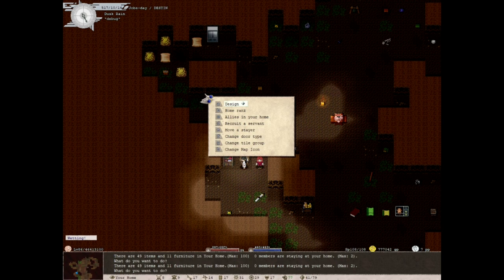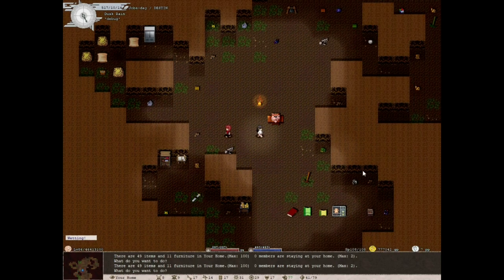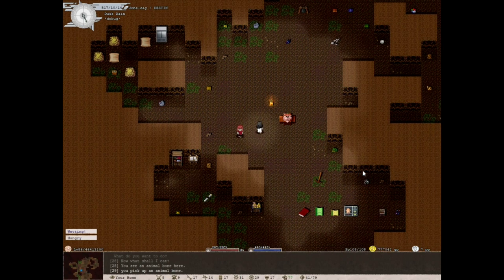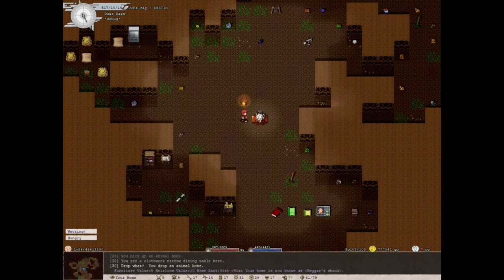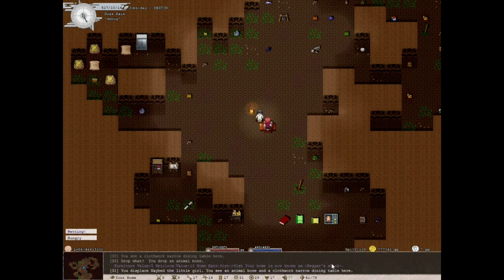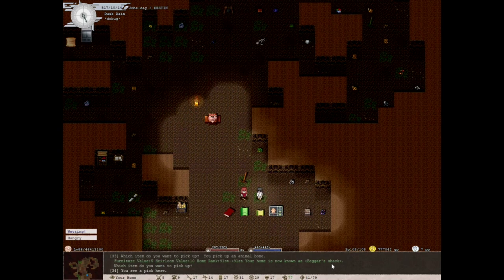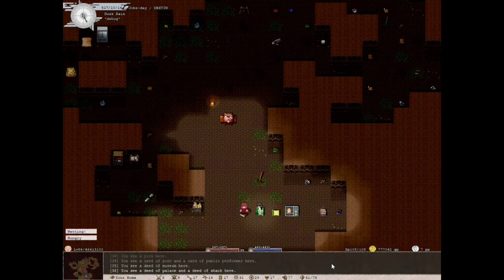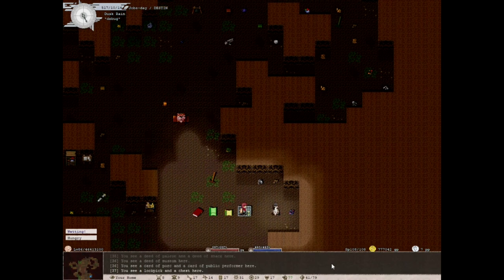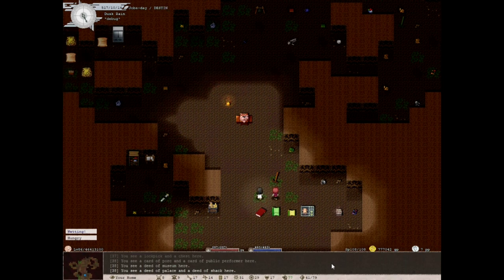One other thing about house rank: you cannot stack items for them to count. You can stack any items you want, as long as you don't care about them counting towards your house rank. So if I were to take an animal bone and drop it onto this cloth work thing, you can see my rank changed — just the same as if I'd picked up my table. Feel free to stack things like cards, deeds, lock picks, and chests, as long as you don't care that they count towards your house rank.